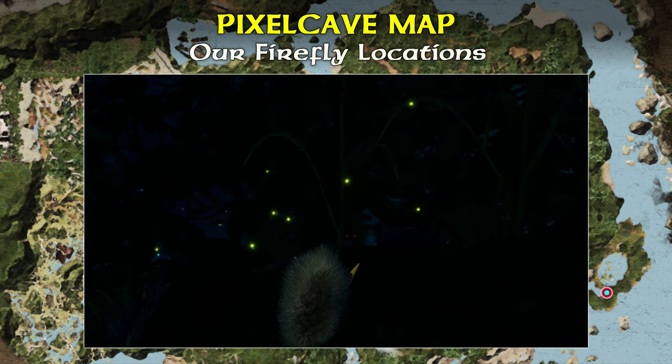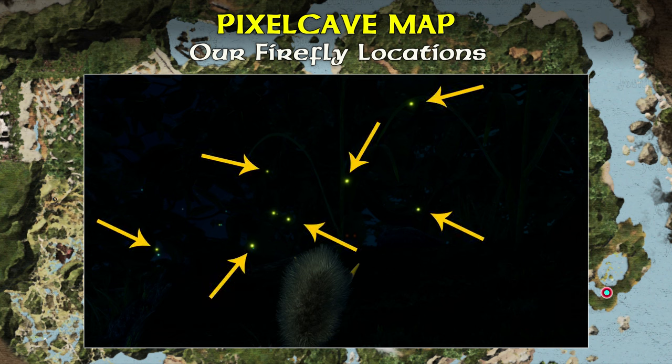When at a distance you will see fluorescent light like this. While that's not the fireflies we can catch, it indicates that there are fireflies in that direction.